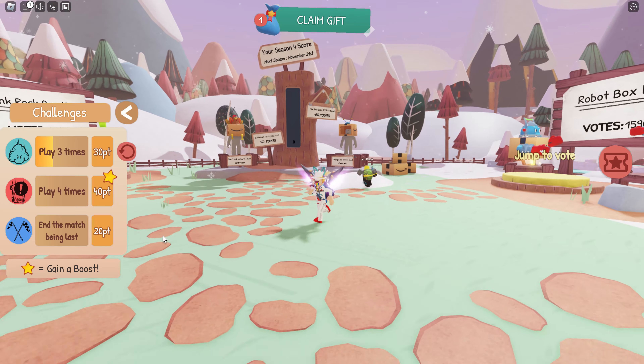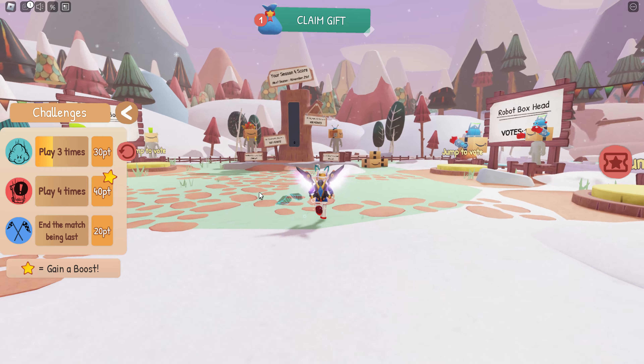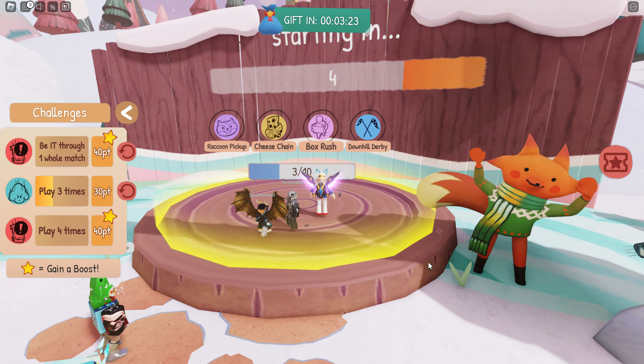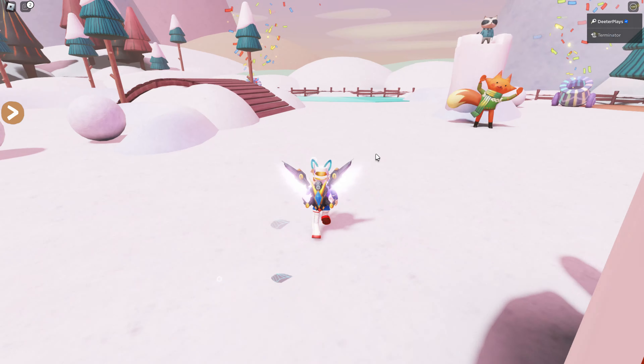Like playing four times gets you 40 points. Basically, you want to collect as many points as possible. You've only got three challenges at once, so to play and do these challenges and get these points, you're going to go into this little area in the middle where you stand and wait to join the mini games.